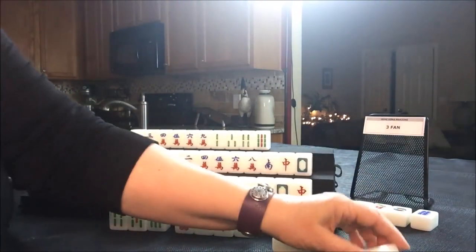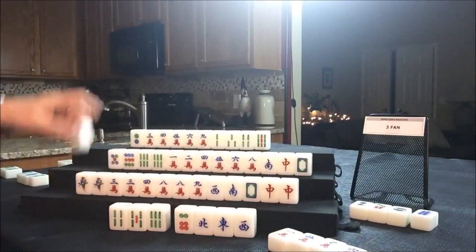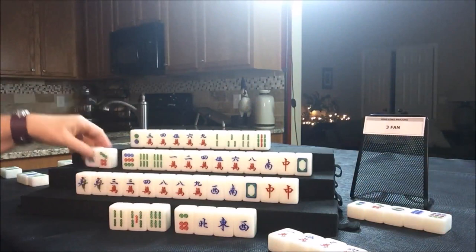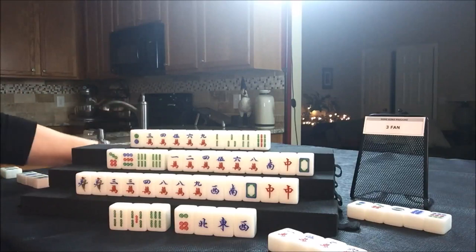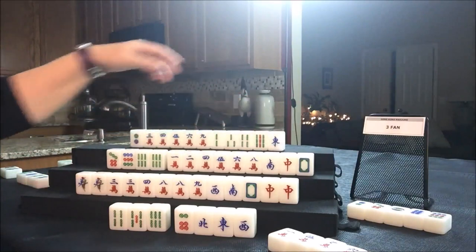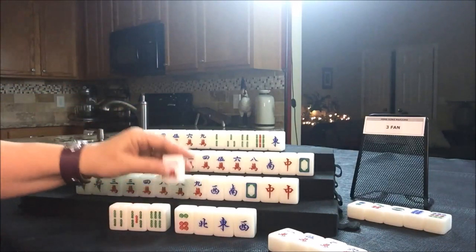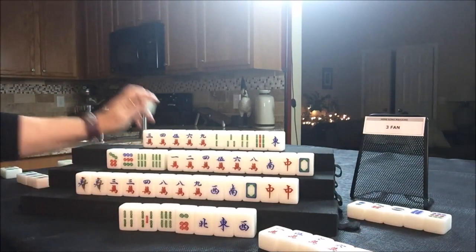Let's discard the two bam and draw for South — red dragon, nice! Let's discard the nine dot for South, and draw four West — seven dot, not helpful. We need cracks. Let's discard the five dot and draw four North — they got an East, that's the wind of the round. Let's discard a two dot. Nobody can take that, so we'll draw for North — one crack. They're playing dots, so we'll discard the one crack and draw four South.